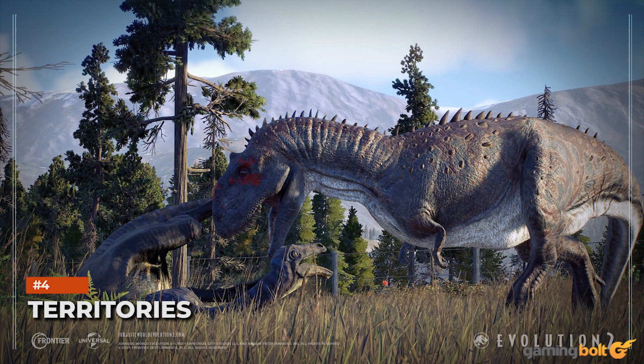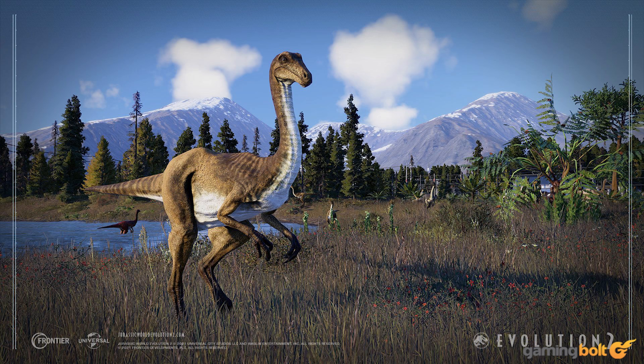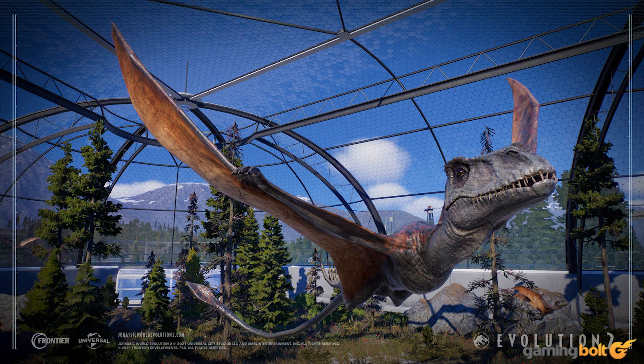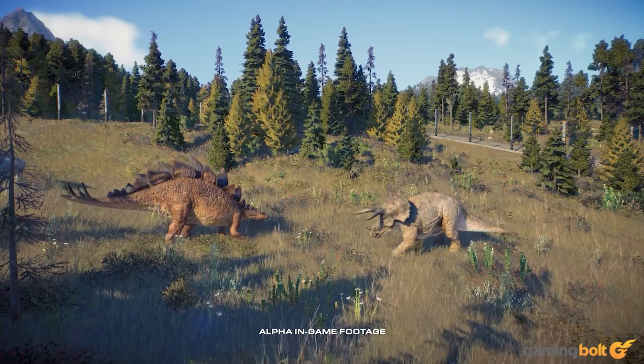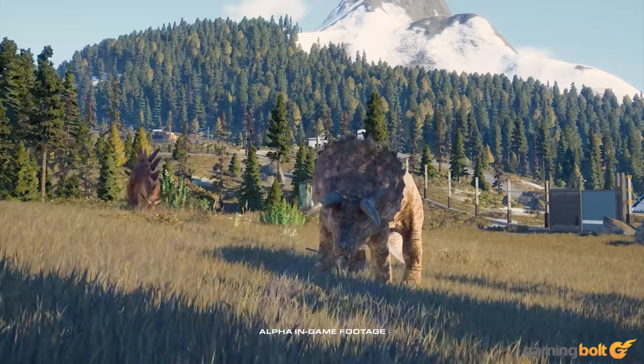Territories. That is one of the biggest ways enclosures and dino interactions are going to change in the game. Once a dinosaur is born and put into its enclosure, it'll start exploring the area, and as it finds a comfortable spot that suits its needs for water and food, that spot will become its territory. As the land changes and the dinosaurs' needs shift, so too will its territory, which is a much more fluid and mobile concept in this game. Shifting territories also means potential conflicts as two dinos clash.